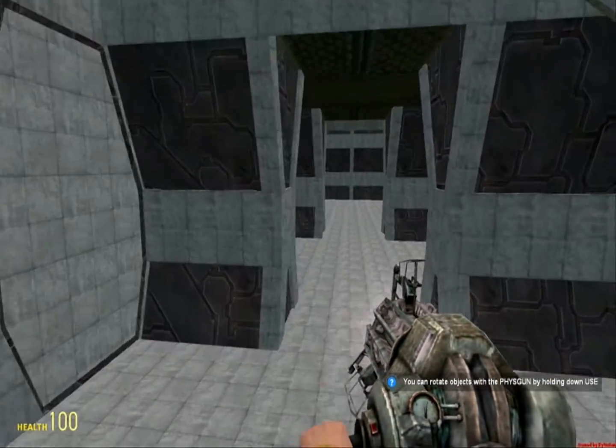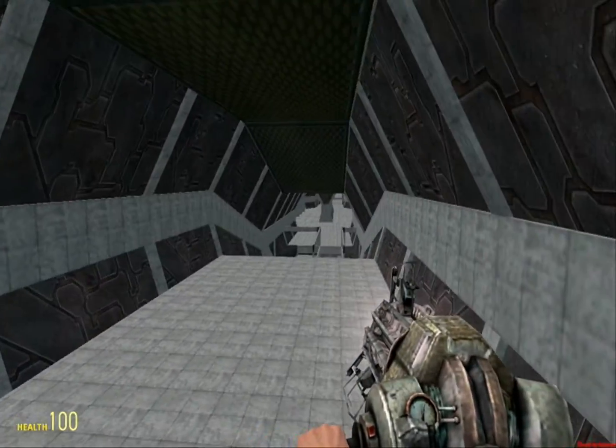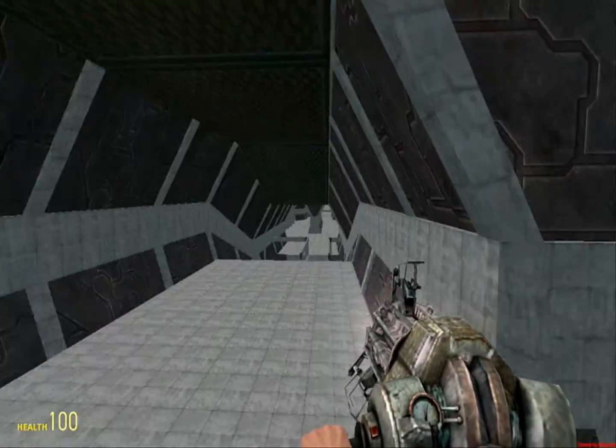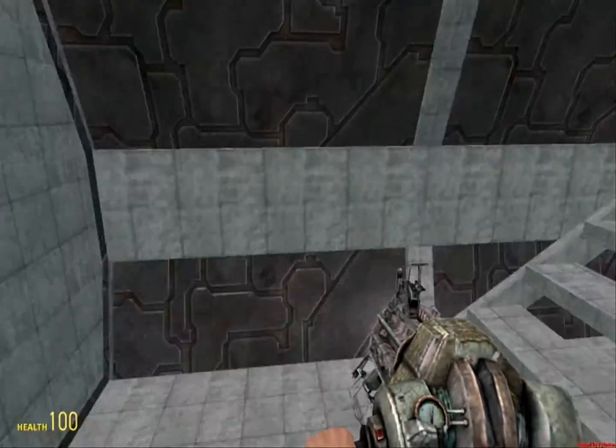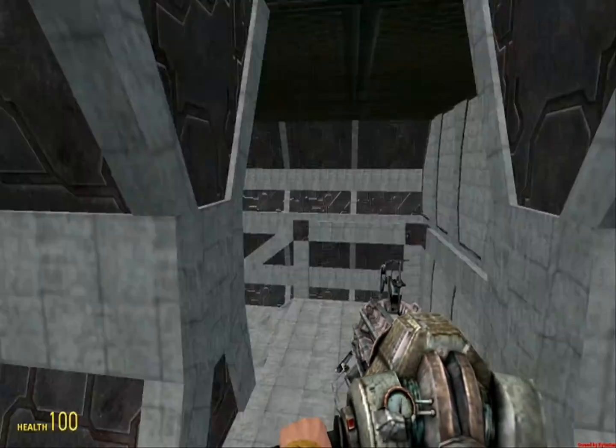So, right now we've appeared in this thing, and then there are corridors and things, and more corridors, and here's another ring platform, and then you can go upstairs, and then we can look out either side, and there's more — oh my god — there's more corridors and things.